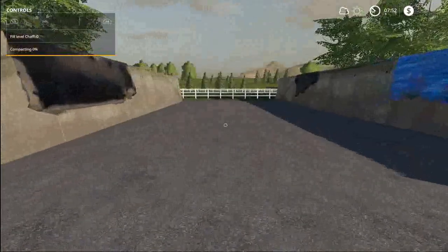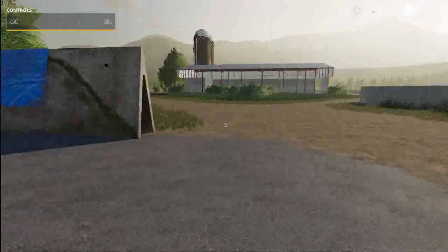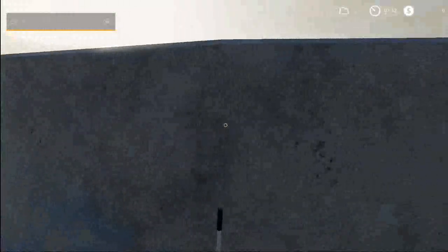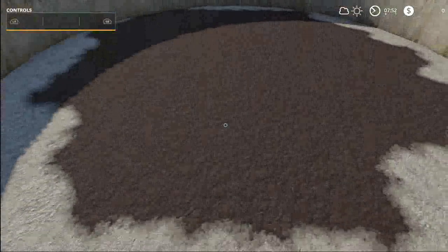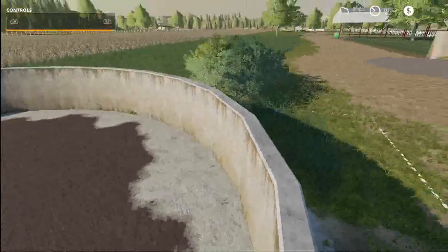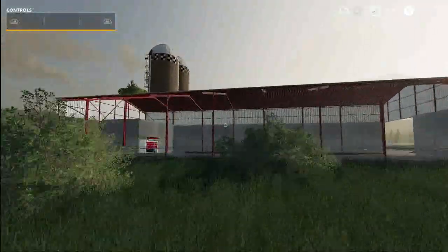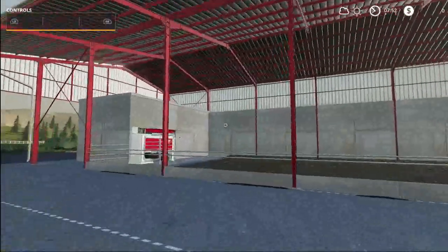What's over here? An empty silage bunker. An empty slurry storage container. Well, if we've got a slurry storage container, there must be some sort of livestock around here somewhere, but the slurry is empty.